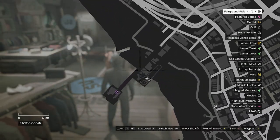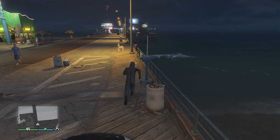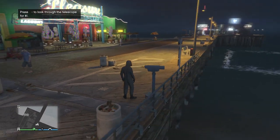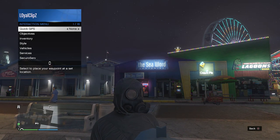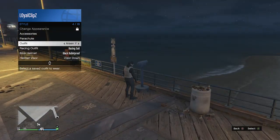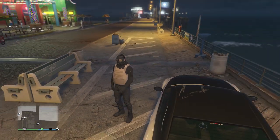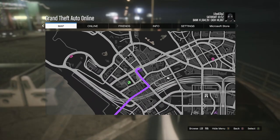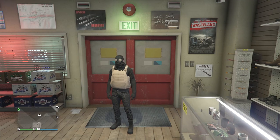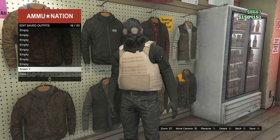Now head over to the pier to do the telescope glitch. When you find a telescope, run past it and hit right on the D-pad — your character will run in place and look towards the telescope. Pull up your interaction menu, go to Style, go to Outfits, and equip the outfit you saved with the peach plate carrier. Put away your interaction menu, walk away from the telescope, and you'll see the mask merges with your outfit. Head to the gun store and save this outfit — same slot rules apply: any slot for heist merge, slot 1 or slot 20 for It's a G Thing.